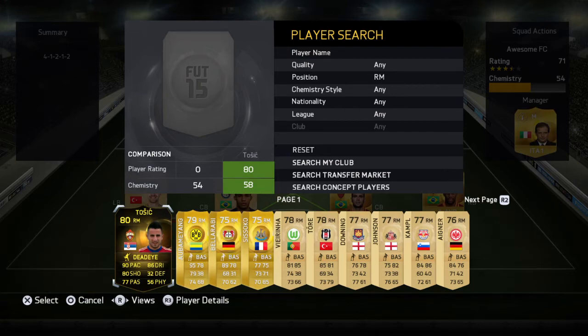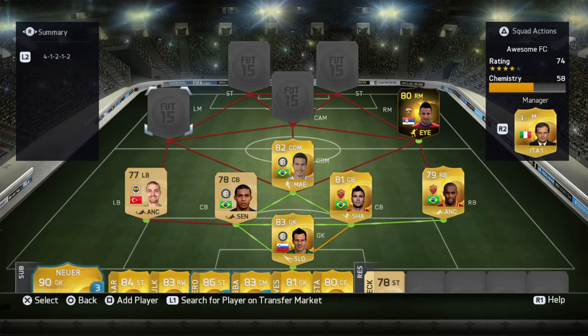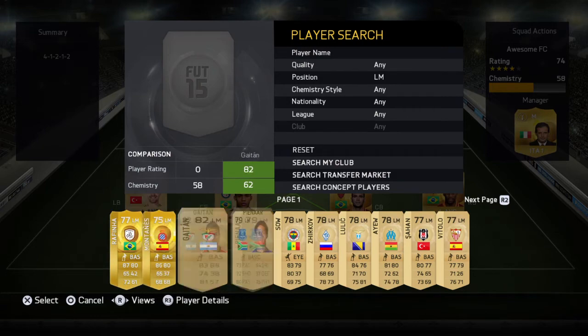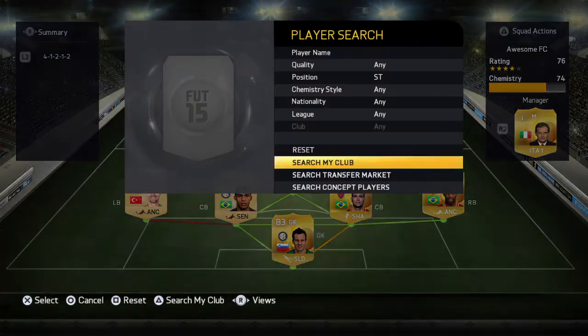In the right-mid position, we have Informed Tosic — you can just use the normal version, he's about 25k. This team will cost you about 40k to 50k. Now for our left-mid, for chemistry reasons, we've got So, who just got an Informed — you can also use that one, it's a good Informed.